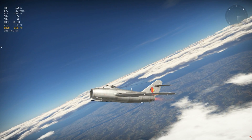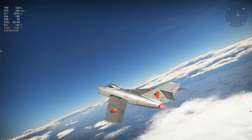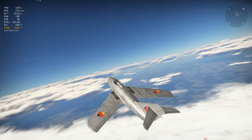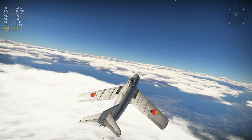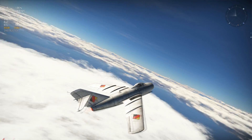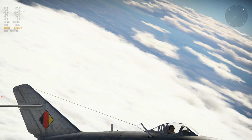The clouds are actually interactive now — they kind of form around your plane as you're going through them, the shadows actually follow the clouds around, and they look way better off in the distance. None of those clouds off in the distance are drawings; they're all interactive. If you were to go over there they would look just like the clouds underneath me right now.